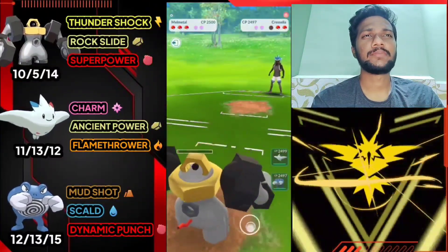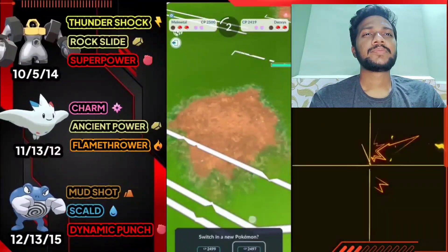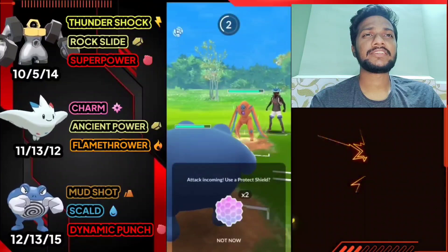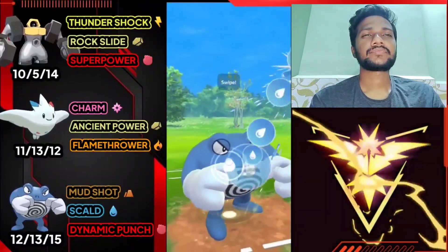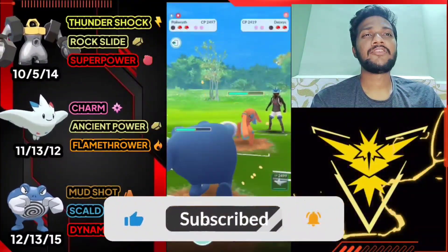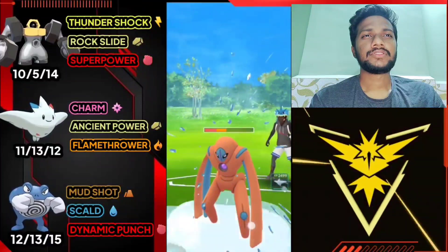Another Moonblast - I think this Rock Slide will knock him out. Cresselia just survived on low HP but we got him with Thunder Shock. Second Pokemon is Deoxys Defense in Ultra League, so let's bring out Poliwrath. In this match I have Ice Punch, but I strongly suggest you should have Scald and Dynamic Punch as the standard best moveset for Poliwrath. I first tried Ice Punch then switched to Dynamic Punch.